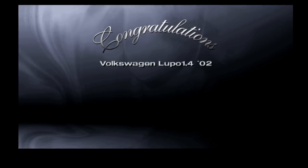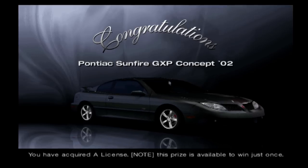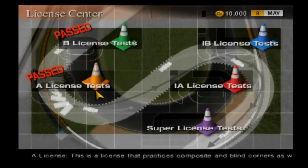Completing the B license with bronze trophies gets you the Volkswagen Lupo, and completing the A license the same way with bronze trophies gets you the Pontiac Sunfire. Doing these license challenges should take you less than an hour, but don't worry — once you do them, the hardest and most annoying part is over.